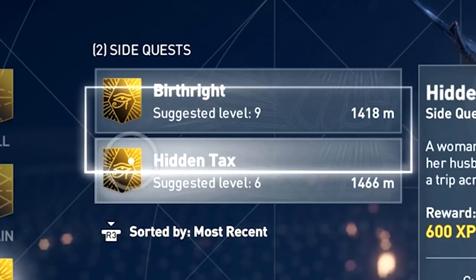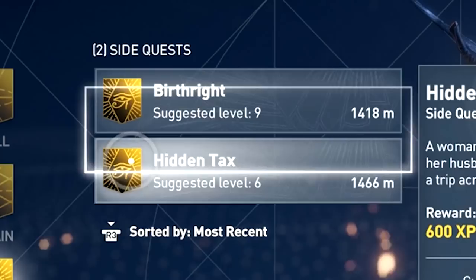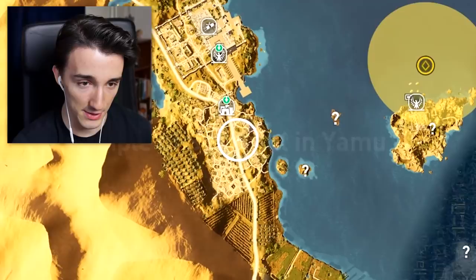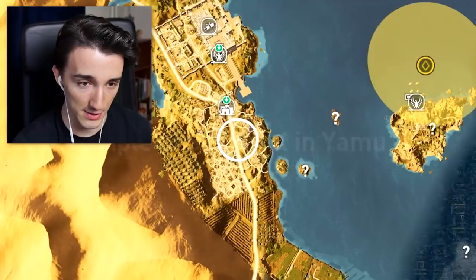If you've played them before, you know what to do. We got Hidden Tax and Birthright. Well, nobody likes taxes, right? So let's see what this quest is about. Alright, so he's on that island over there. I don't even think I've been there — I can't even fast travel there, dude. We got a boat here. I guess we could just, like, steal this? Alright, we can do that.